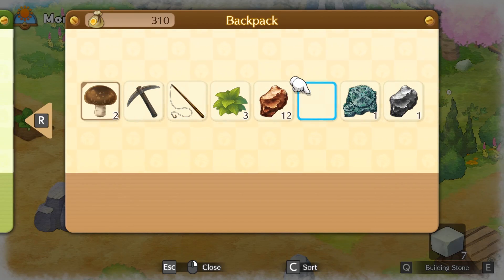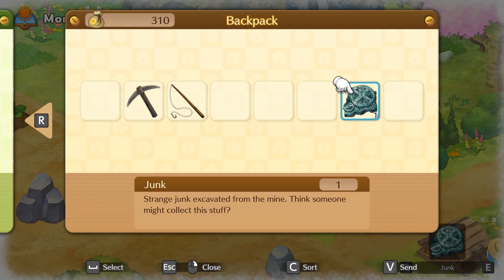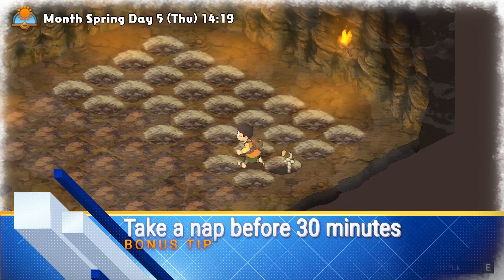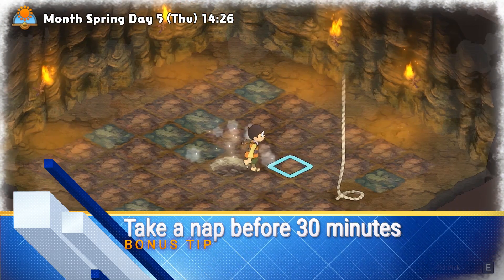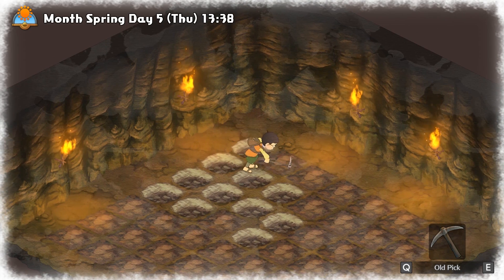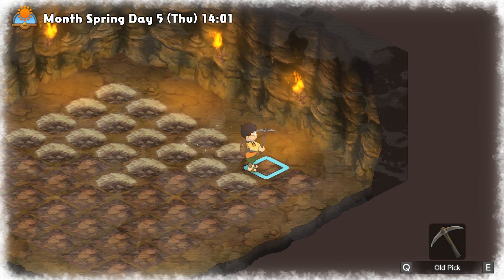I have some tips about mining. Remember to clear your backpack before mining so you have some extra space for the items in the mine. If you run out of energy during mining, you can take a nap to recover. If you are going to take a nap, a small tip is to take a nap just before the 30-minute mark. For example, you can take a nap at 1:25pm or 1:35pm — both will recover the same amount of energy. But if you take a nap after the 30-minute mark, you will wake up at 3pm instead of 2pm. So this is a small tip to save you some time wasted on napping.